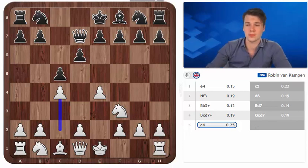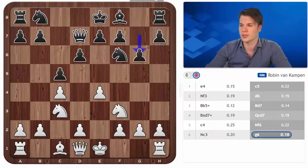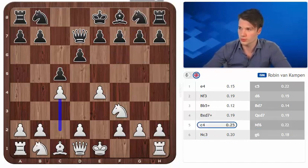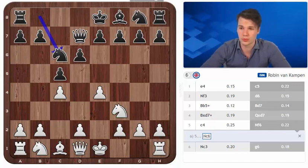First of all, in the previous video we were looking at the move Nf6, Nc3, g6 but we did not quite address why black would go for Nf6 and g6 without playing Nc6. So let's start off by looking at the move Nc6. This move is actually quite tricky but there's a clear reason that black does not generally opt for it.